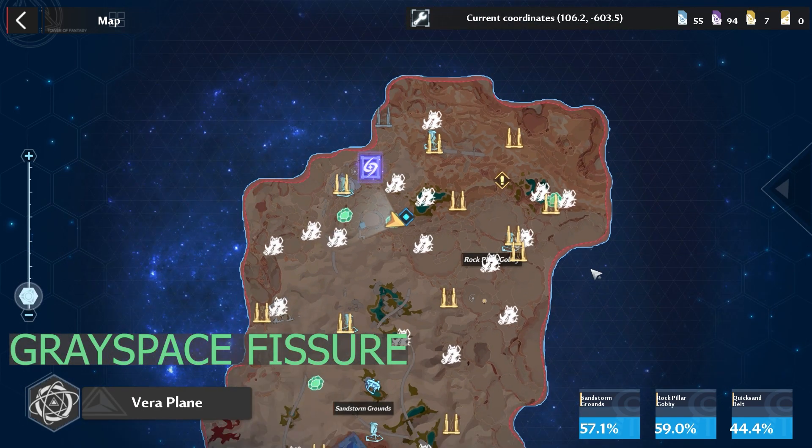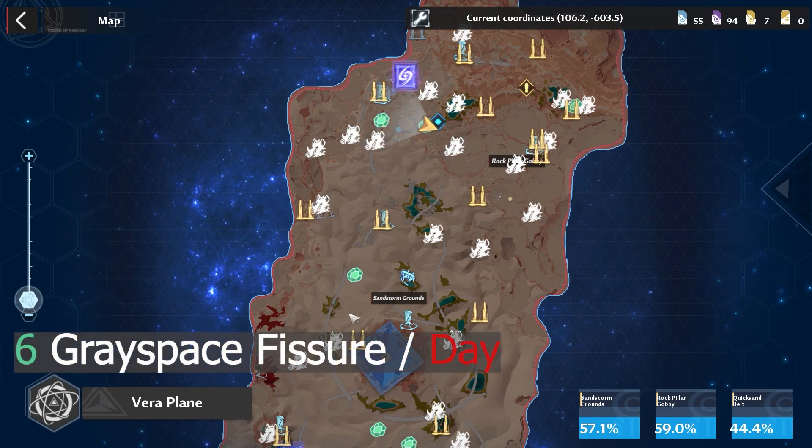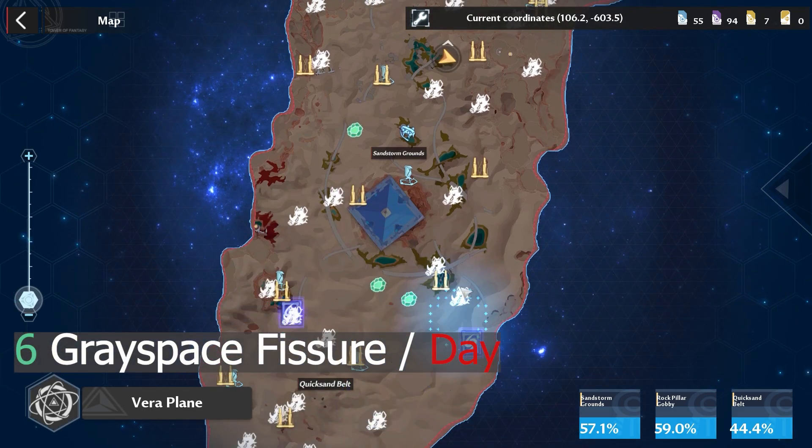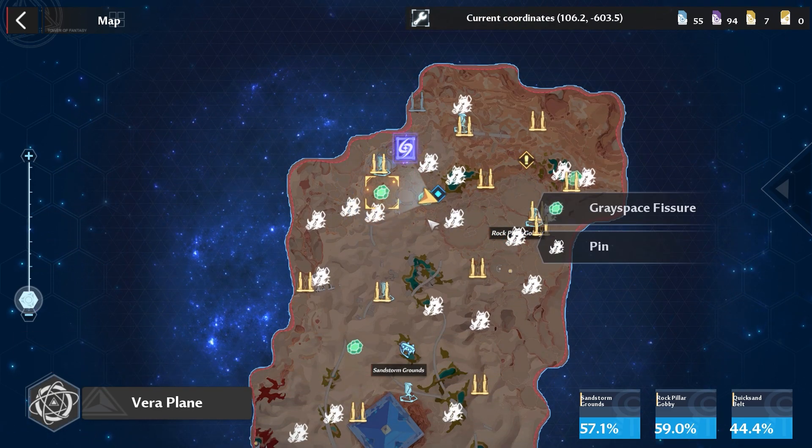This Greyspace feature will appear on your map. There will be a total of 6 per day. You can only use the portal once and it will disappear after usage, so make sure to complete all 6 every day as part of your dailies.